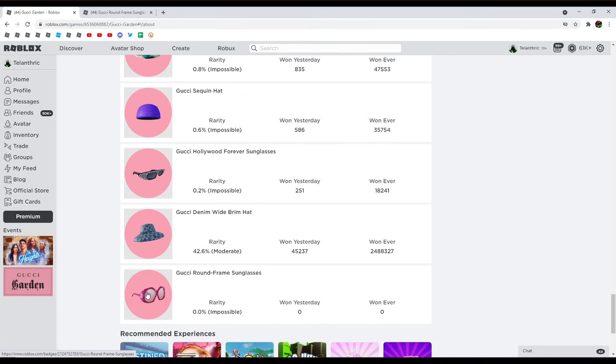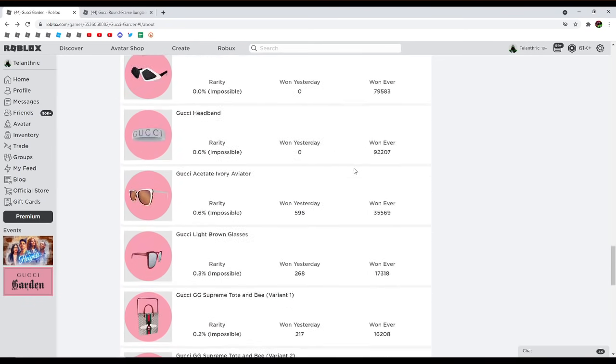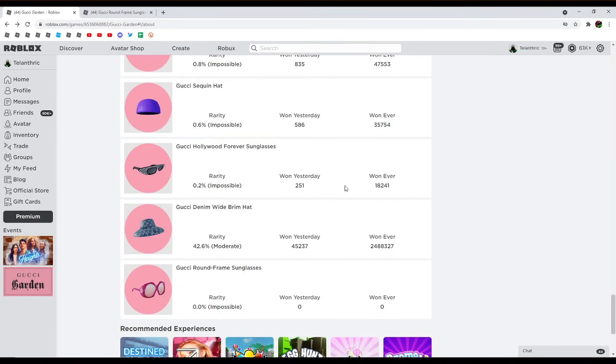Since this item is right by the free items section, it seems like this will also be a free item, or another type — like how there were regular items, then the hidden items, and now they're having the final item — but again, it's probably going to be a free item like the previous one.